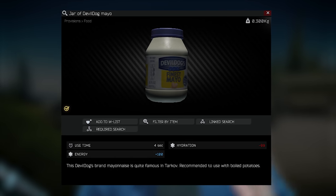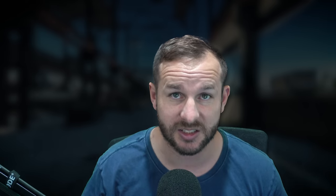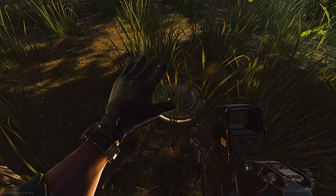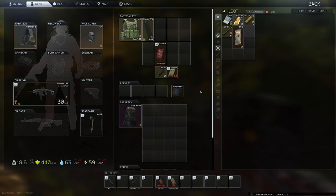Next we have Devil Dogs Mayo. The fixed spawn location to find this quickly is in West Wing Room 216 on Shoreline — you should already have this key for a quest. Also in the safe room on Interchange, where you go into the bathroom, flick the switch, and head down to the safe room — you can find it in the shelving there with a whole heap of food spawns. If you don't want to spend the money or use those keys, your best bet is to go into Reserve and down to the bunker area with the four cage rooms, where you can find it in the ration supply crates.